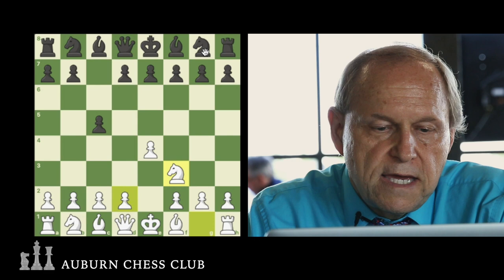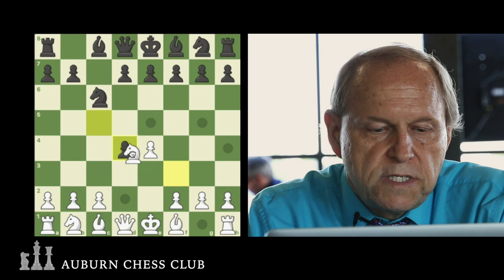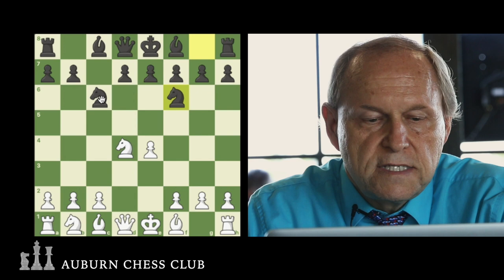Black plays Knight C6, White plays D4, and Black takes. We're going to transpose into this line in many ways — Knight C6 or D6 — because Black actually played D6 in this game, but it doesn't matter if he plays Knight C6 first or D6; you can end up in the same position easily.